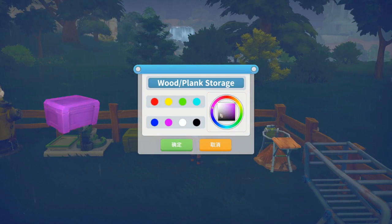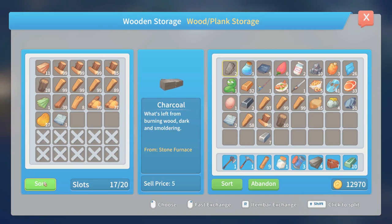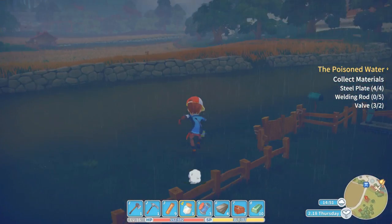Yeah, we got the wooden storage — lots of colors, changed the name. The buttons are in Chinese but that's not a big deal; you can understand green and yellow — yes and no. The wood situation has gotten ridiculous. I should just start selling it at this point — there's just so much. It's redonkulous.